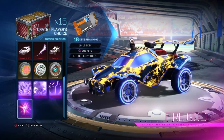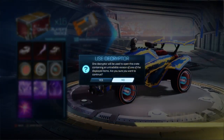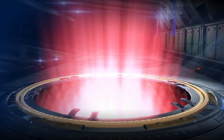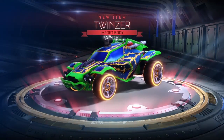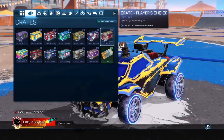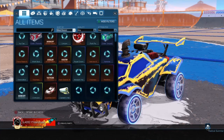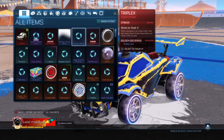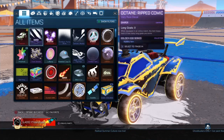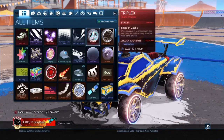The players choice crate is just so good — it's double painted, let's try and see if we can get any of these painted. Come on guys! We got an import painted — that's a painted twinzer, let's go guys! That's decent. How many imports? We've got three imports. It will be on trade lock because I did it with a decryptor, but I'm still hyped. So yeah, we've got three imports and three rares — that's decent guys, I'll take that any day.